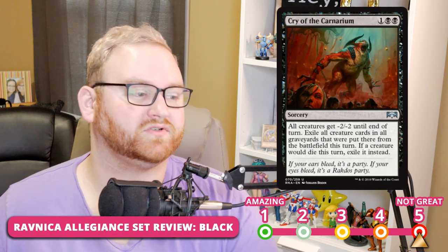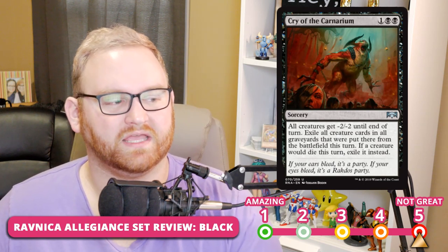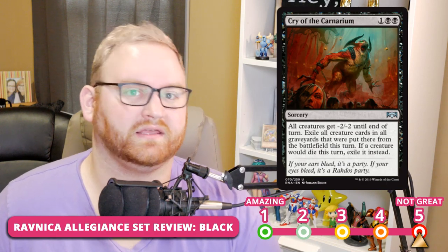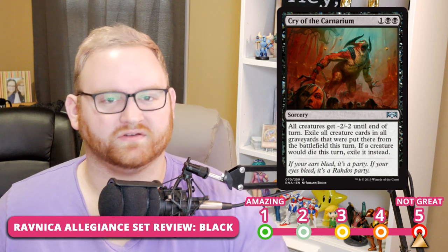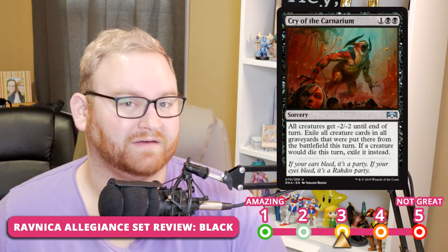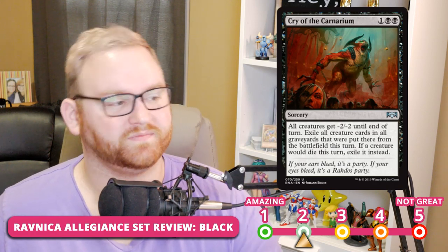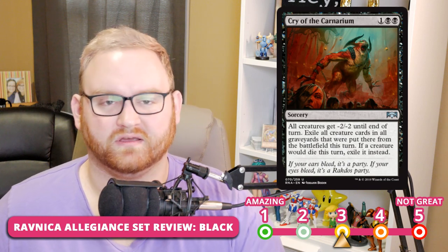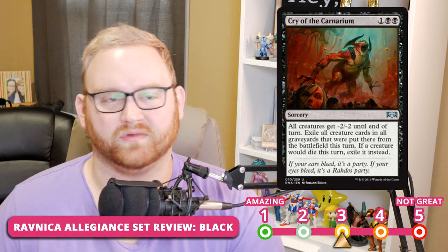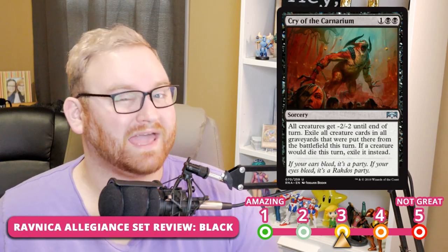Next up, we have Cry of the Carnarium — a 3-mana sorcery uncommon. All creatures get -2/-2 until end of turn, and you exile all creature cards that were put into graveyards from the battlefield this turn. If a creature would die this turn, exile it instead. I really like this card a lot in Draft and Sealed — it helps against Orzhov lists, white flyers, and small creatures. Probably a solid 3, maybe a 2 depending on archetype. For Standard, probably a 3 as well — board-wide effects like this are uncommon, and unlike Golden Demise, this one exiles the creatures, which makes a big difference.